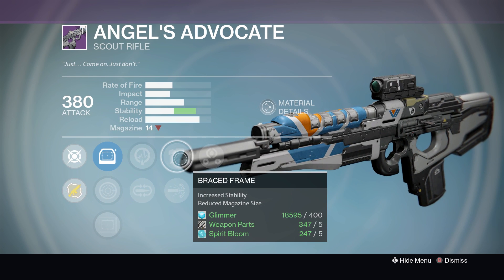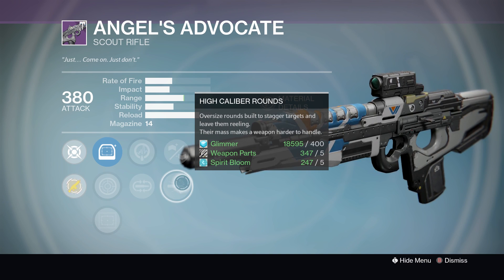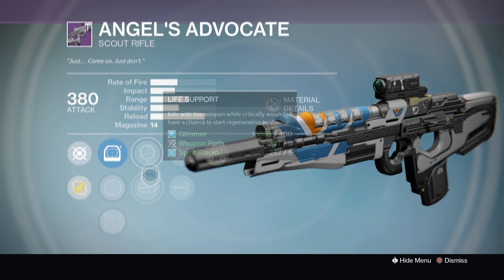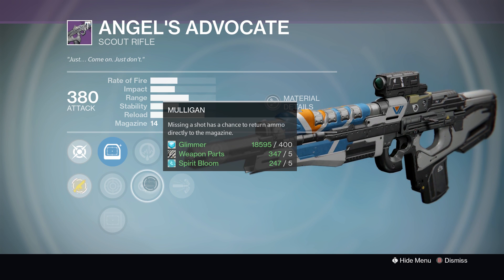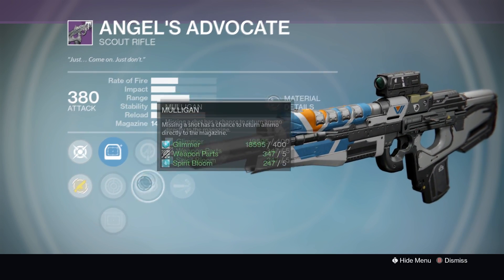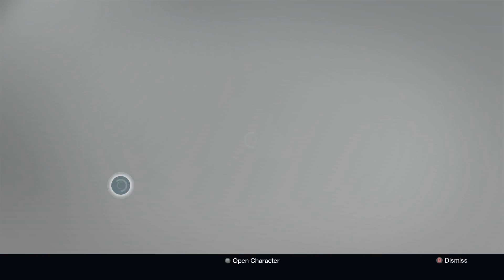You've got Third Eye so you've got your radar, Braced Frame to increase your handling. High Caliber Rounds aren't really that useful in PVE. Then you've got Life Support or Mulligan — I'd use Mulligan there, it means you're not going to have to reload as often. It's a half decent PVE scout rifle, not the best, but if you've been searching for one, pick it up.